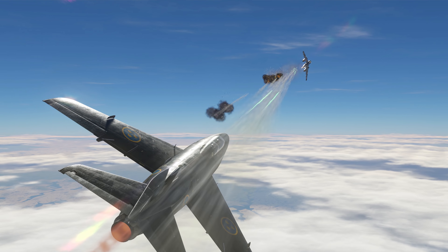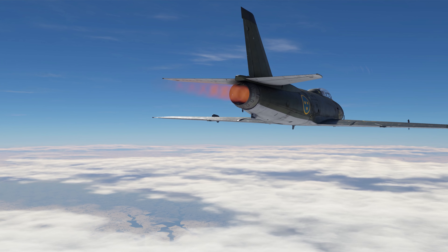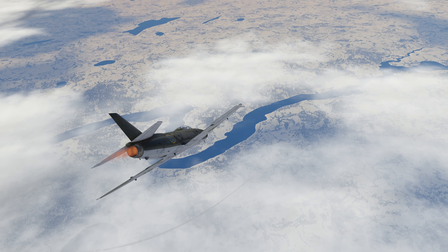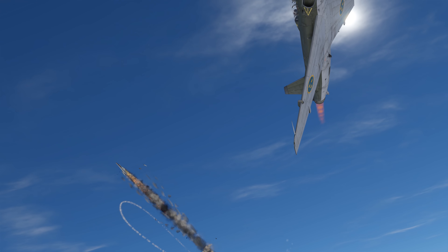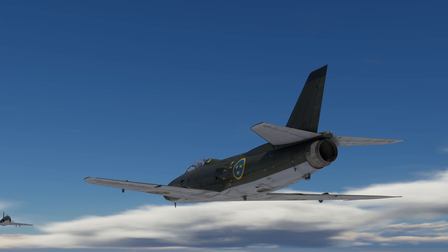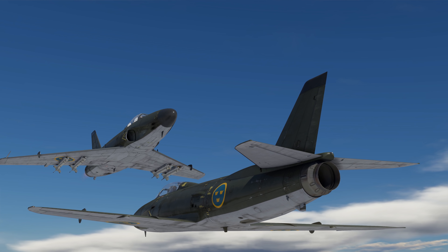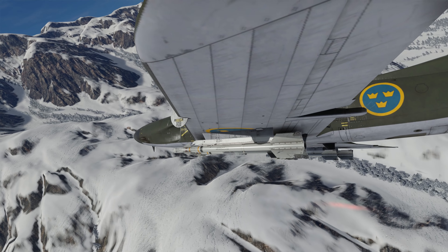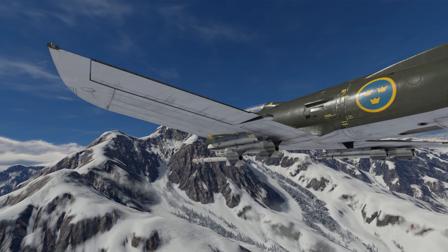There's a radar under the nose cowl, and next to it there are four 30mm Akan guns, copied from the British Aden ones. Additional armament consists of the M-57 unguided missiles and the Robot 24 air-to-air missiles — you might recognize them under a more familiar name: the Sidewinder B.